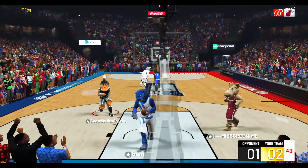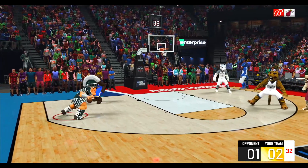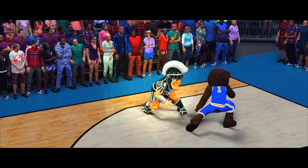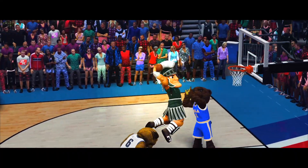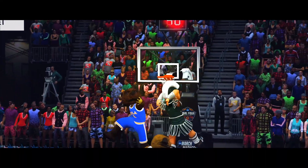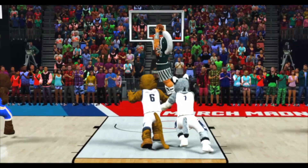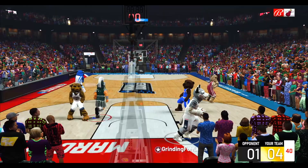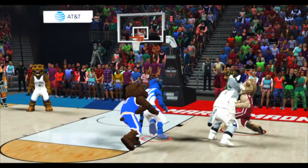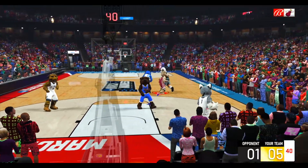If I want to get some easy buckets I gotta break them down in the iso just like this — easy take to the basket. So far so good, we're feeling it. Going off the backboard, trying to put on a show. I kind of just picked a random squad but I like Oklahoma — Oklahoma's cooking up in this game, I'ma keep going to him, he's got takeover.